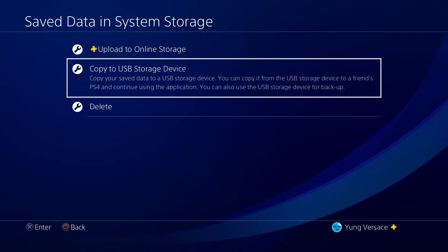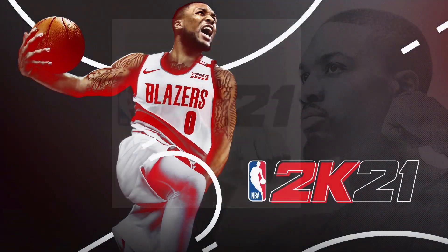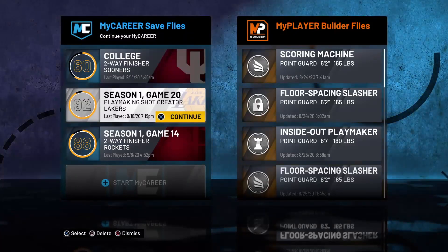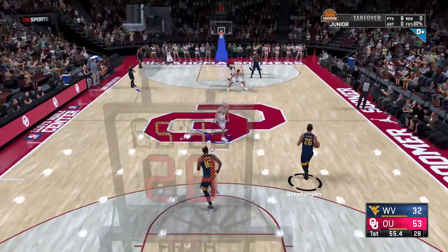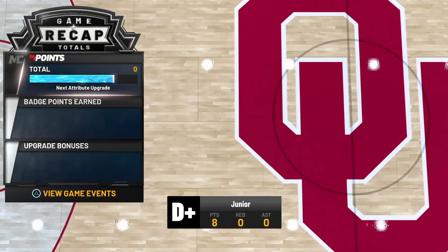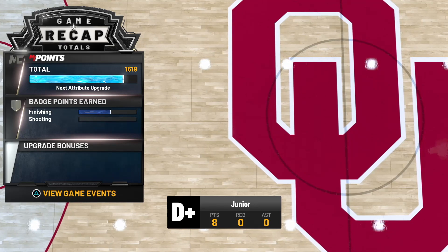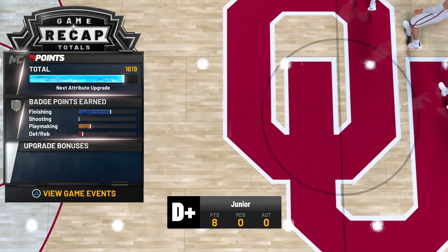Once those have copied over, load back up into 2K. This is similar to the last badge glitch, but 2K did a little hot fix on that one. This badge glitch actually works better than the last one — the last one you could only do it four times, this one you can do it 10 times. As you can see, I loaded back up into the game, I had my four fouls, I got my fifth foul, and fouled out. That's the end of the game — you will be given your progress. Just let the progress stack up.